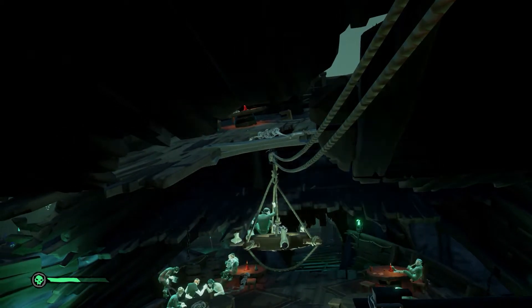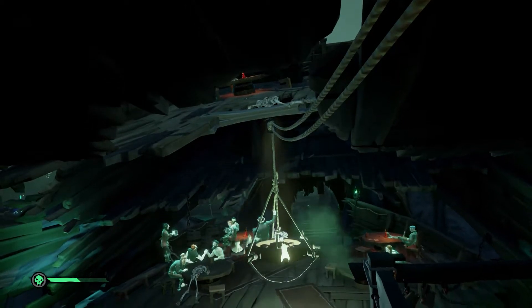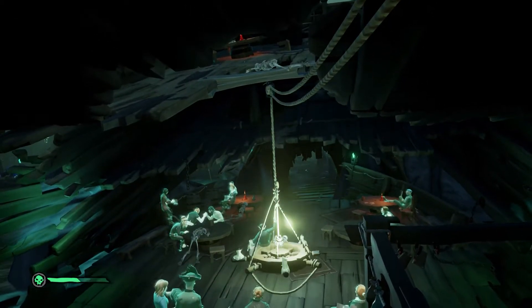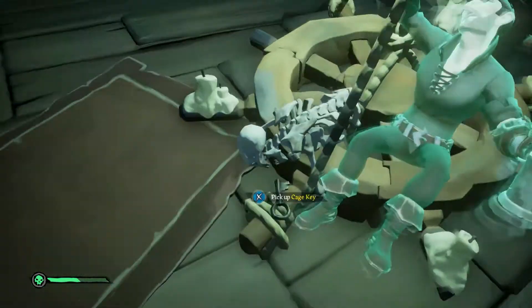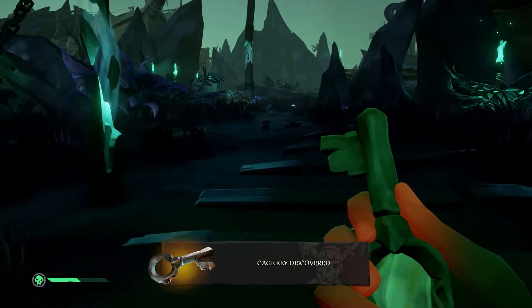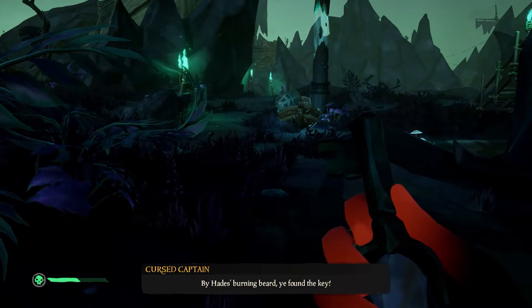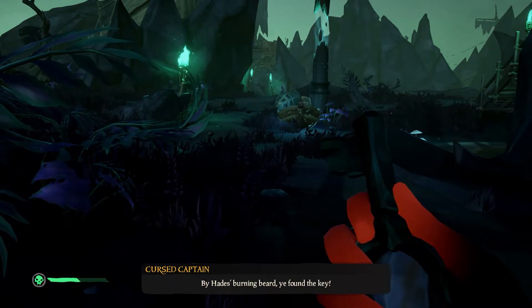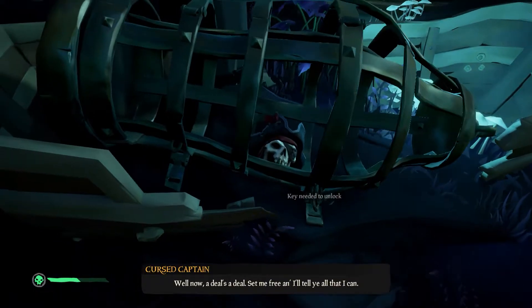Head over to the tavern nearby and you will see the key in the cage hanging on the chandelier. Head up behind the bar and use the pulley to lower the chandelier and claim the key. Head back out to the cursed captain and open the cage to pick up his skull. This bit is important — if you progress further by following the cursed captain's instructions you risk missing out on commendations and journals. Therefore, I suggest you do the hidden content first before moving on with the story.